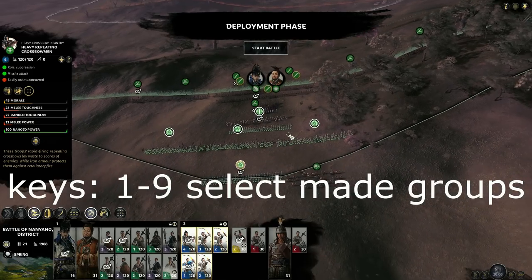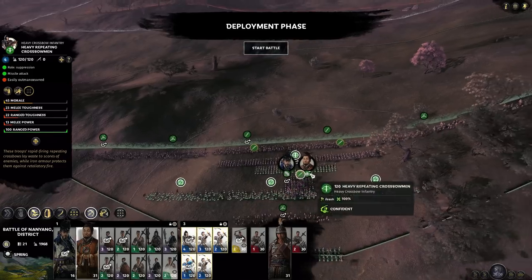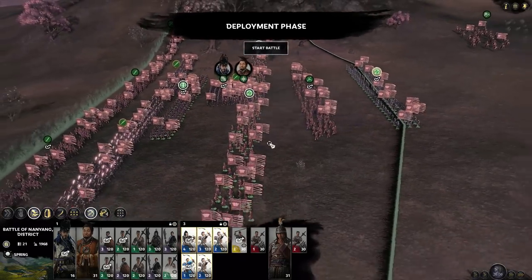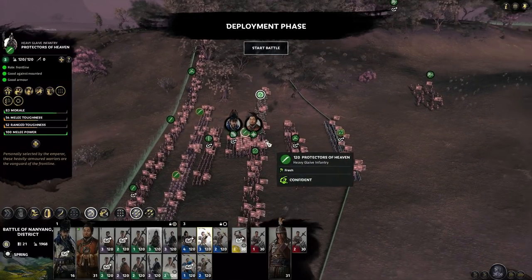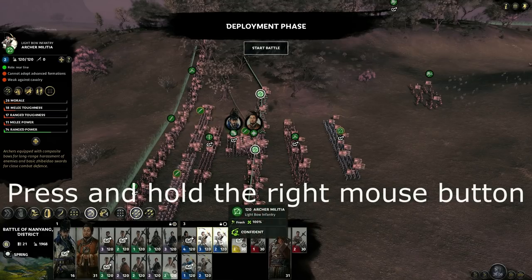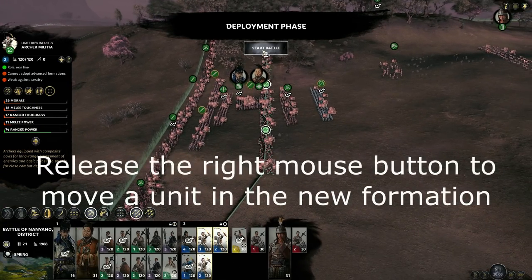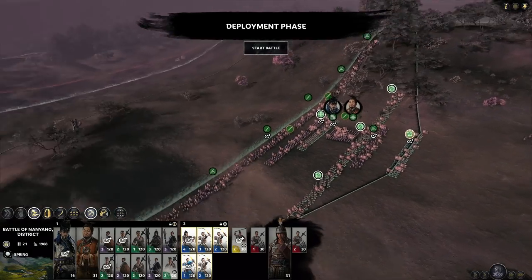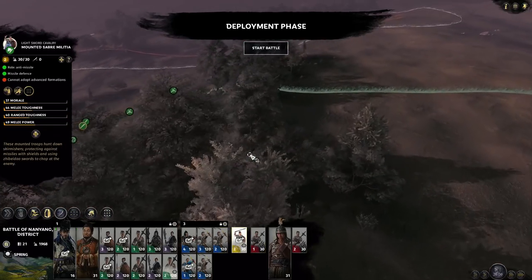I have group 3 for the ranged units and I can set them up nicely here. As you can see they do have a little bit of an overlap so I'm going to unlock this to be able to move these archers a little bit back — there we go, perfect — and now I just lock them back into their formation.